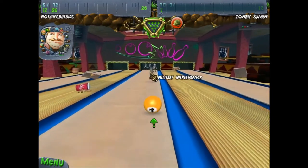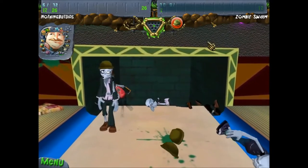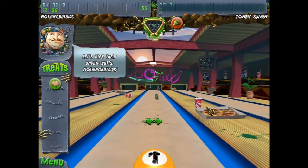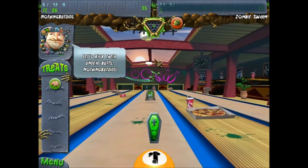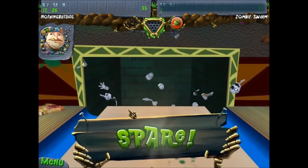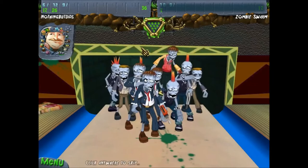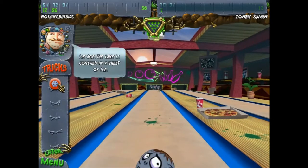They still have no power-ups. I'll get a spare though — I should. I think that one is the brain ball, which will turn my ball into a brain that explodes on impact. I'll get that — and there you go. Spare! Woohoo. Oh, what's this? The entire lane is covered in a sheet of ice.